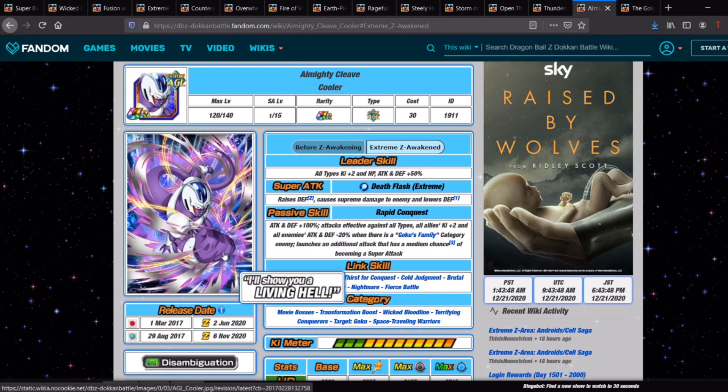There is another Cooler unit worth mentioning. He's not as good as the Freezer version, but he gets a whole bunch of extra buffs when there is a Goku Family enemy — which is every single stage here — including attacks effective against all types, Ki +2 to all allies, and attack and defense -20 to all enemies. He can also get additional super attacks. You're really only going to be bringing him if you don't have the STR Cooler.